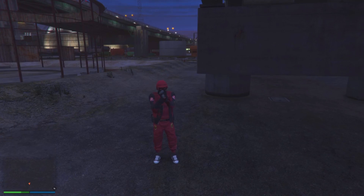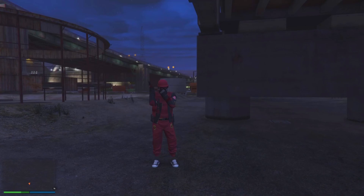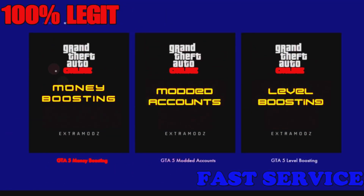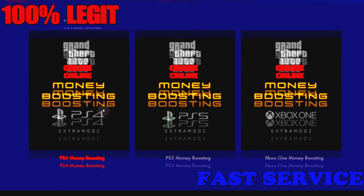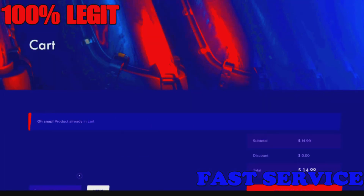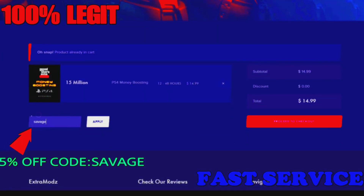Let's get into today's video and today's sponsor — and don't mind the thunder if you hear it in the background, we got a storm going on. Before we get into the video, check out extramods.com. They have GTA services such as modded accounts, money boosting, and level boosting. You can get a 5% off discount when you use code savage. The link will be in the description below.